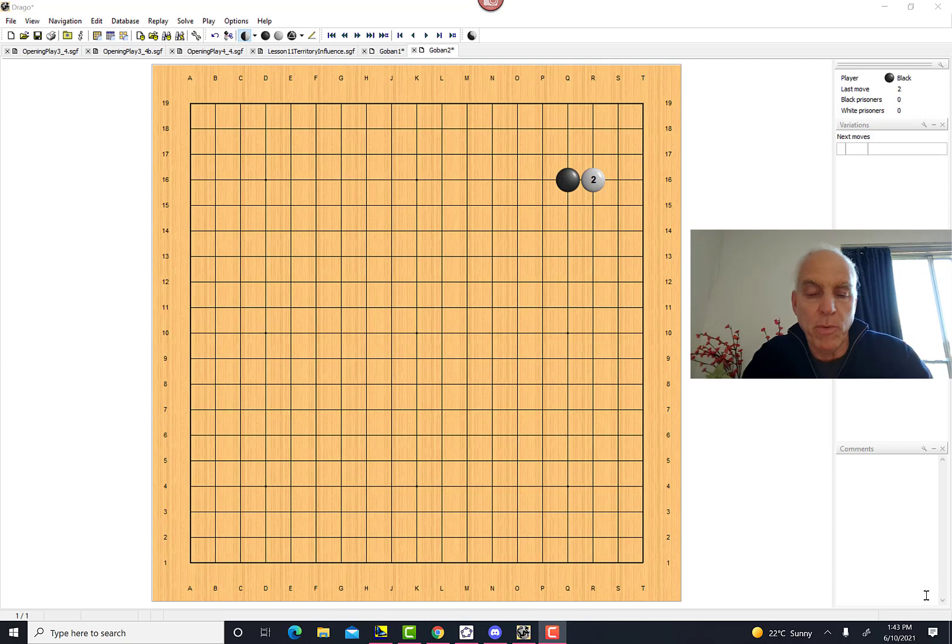Hello everyone, I'm Norman Wahlberger and we're learning how to play Go. Today we're going to talk about fighting skills, starting from a very specific corner position that will allow us to explore interesting techniques and considerations you'll want to adapt as you begin to learn how to fight in the game of Go.